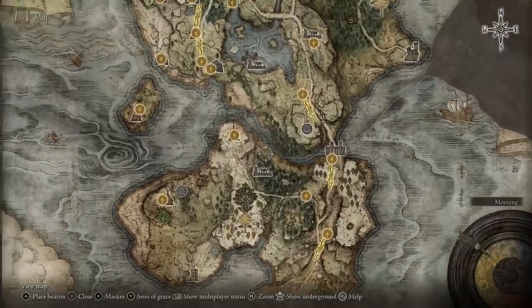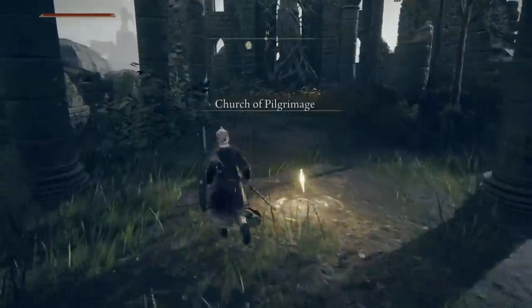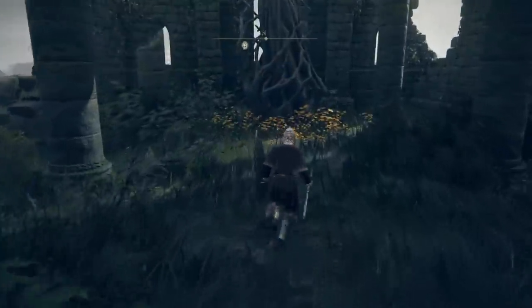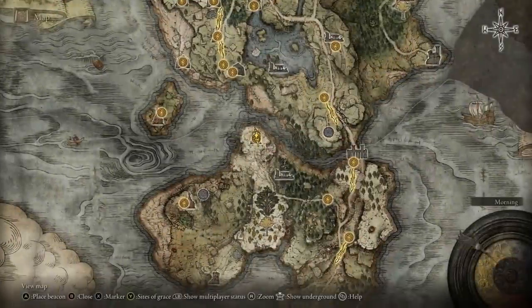Then we have the Church of Pilgrimage. This is the northmost point of the south part of Limgrave. This one has a grace site and a Sacred Tear to grab. There are some ghost knights around the area but nothing too threatening.